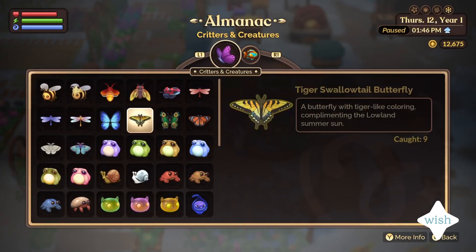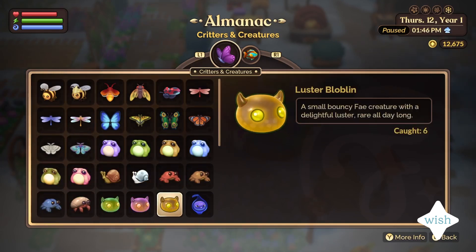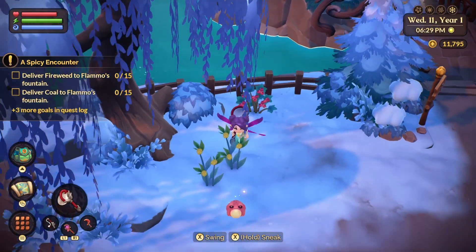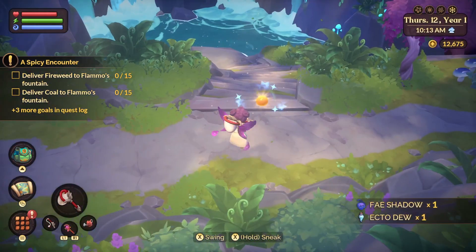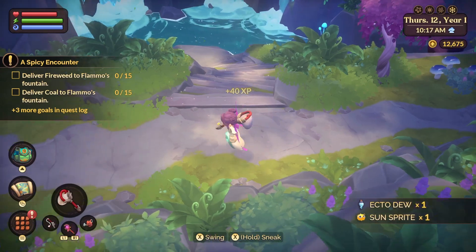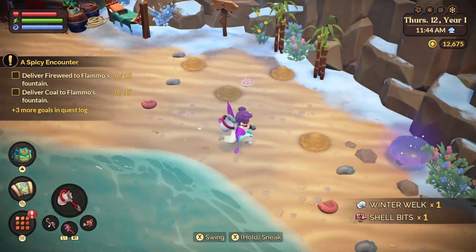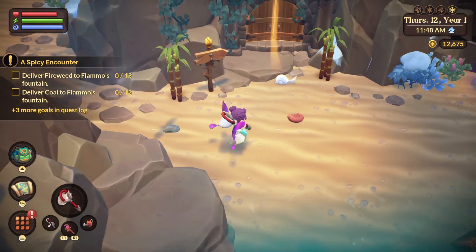The one thing I wish is that there were even more critters. Don't get me wrong — between the different realms and the seasons there are plenty to catch. But especially for rare ones, I thought there would be one per season of each type. For example, in the Fey Realm the critters are the same all year round, while in Azoria and in the mountain they're different depending on the season. It's something really small and I hope it can be added later into the game or maybe in one of the DLCs.